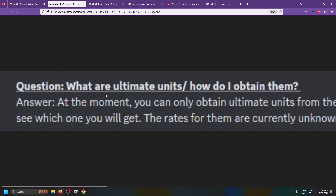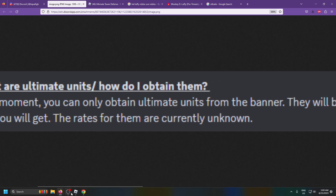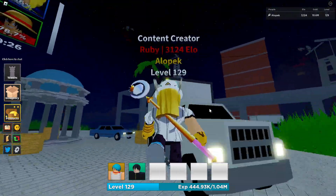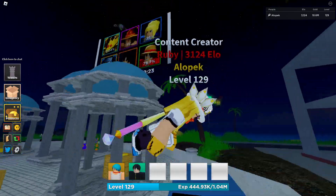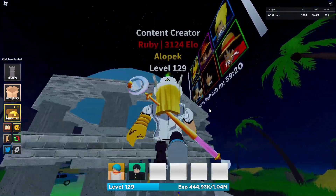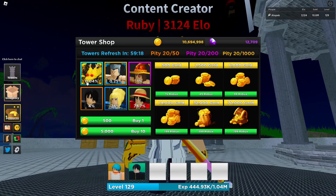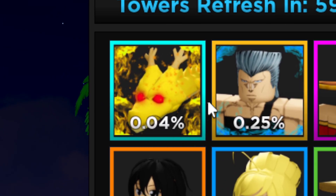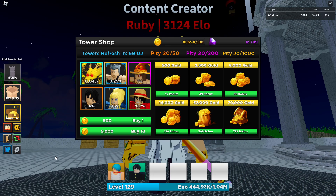They are hidden and you won't be able to see which one you will get, so it's either random or it switches with each banner — we're not 100% sure yet. We can actually speculate on the rates. We know for a fact it's going to be rarer than a divine unit. Divine units are in the banner at a 0.04% chance, so my guess is ultimate units are going to be a 0.01% chance — about four times as rare as a divine unit.